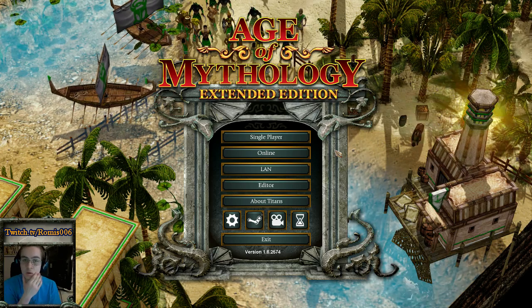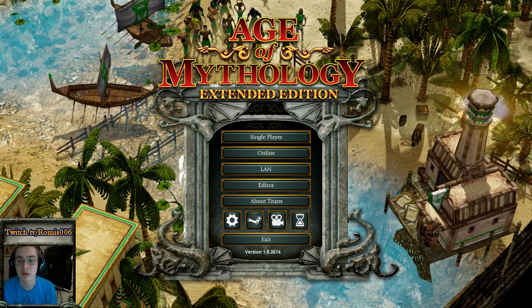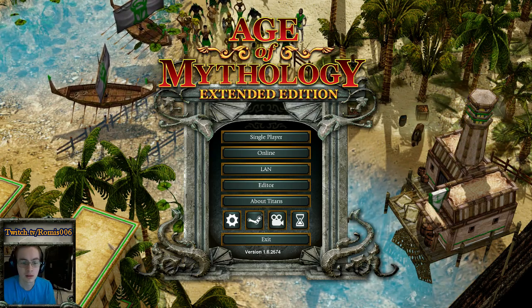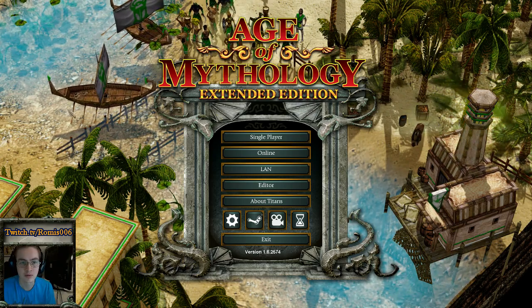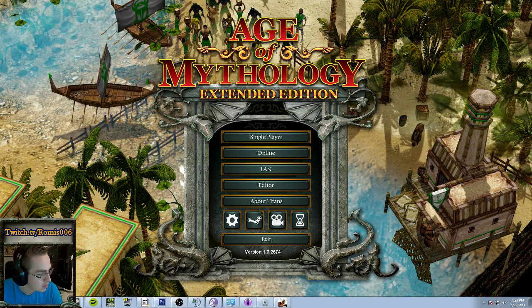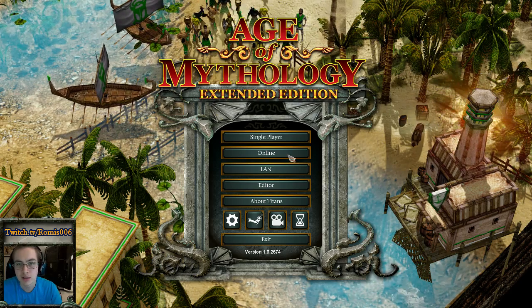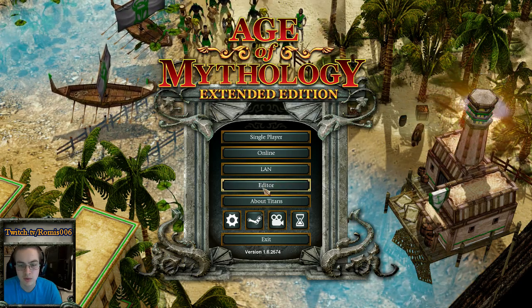Hey guys, so you might have noticed that my menu background here is a bit different than what you have. You probably have a Colossus and some bolts and things running around in the background. Let me just pause my stream here — it's very easy to change.